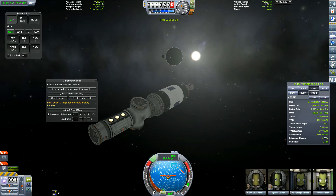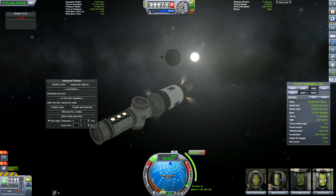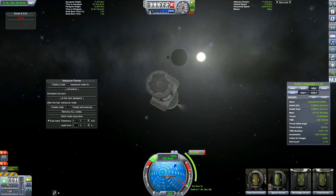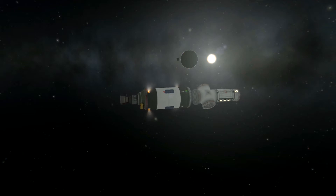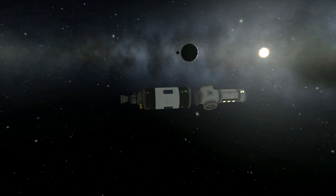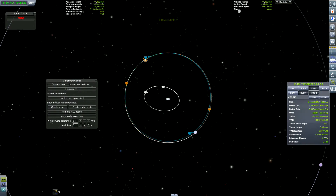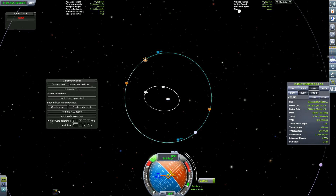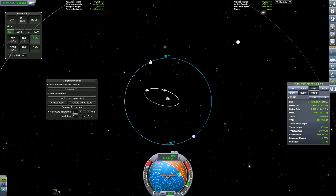I'm also trying to decide what joystick to get — I want a HOTAS system. HOTAS basically means a joystick and a separate throttle control. The cheapest one I've seen is the Thrustmaster Flight X HOTAS joystick system. I like the look of that one, but you can get more expensive ones for almost £100. Anyway, we've got the Mun over the horizon of Kerbin — that's close enough.